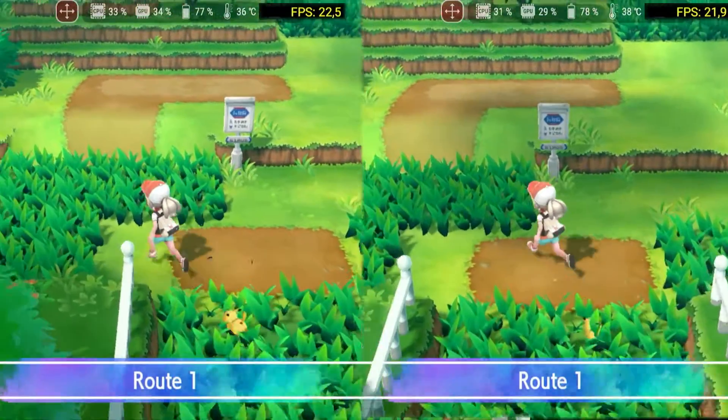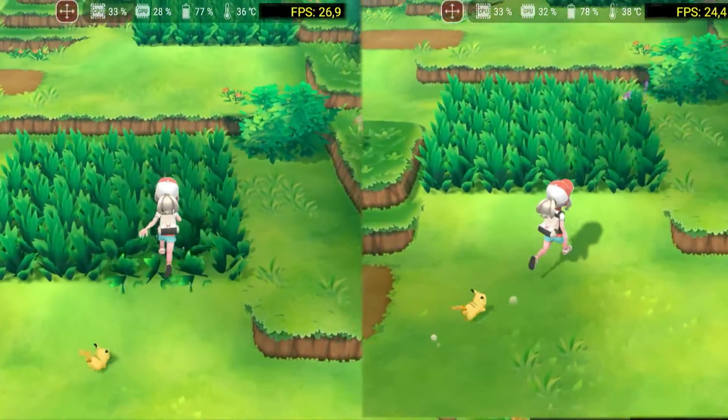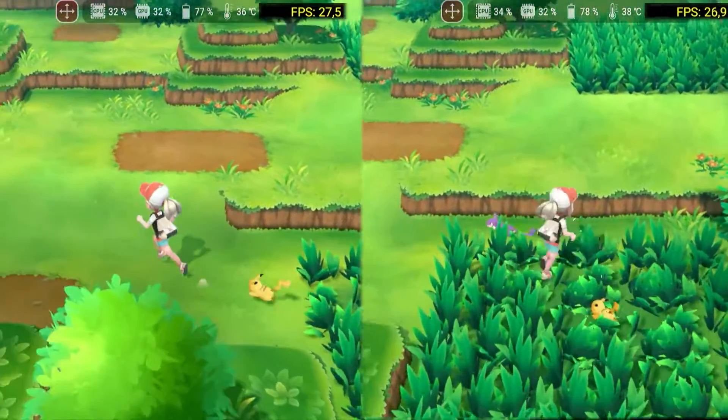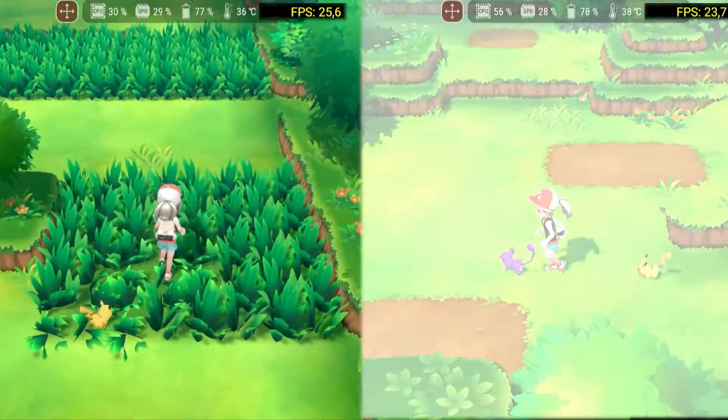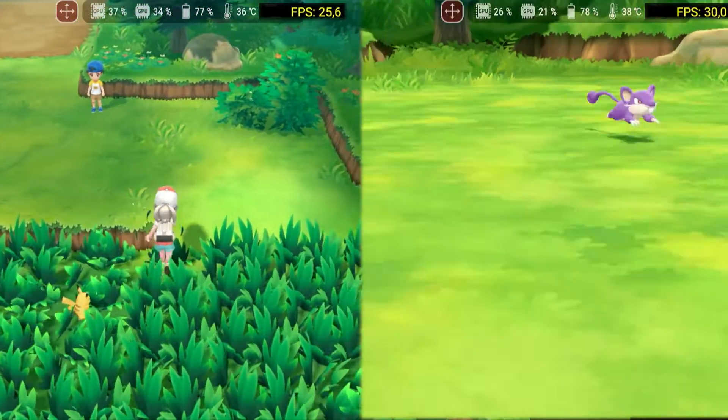Pokemon Let's Go might be one of the lightest games ever made for the Switch, but unfortunately it has mediocre performance on Yuzu and can't maintain 30fps all the time. For those who want to play the game on the go and try the new driver, you won't see significant performance changes.